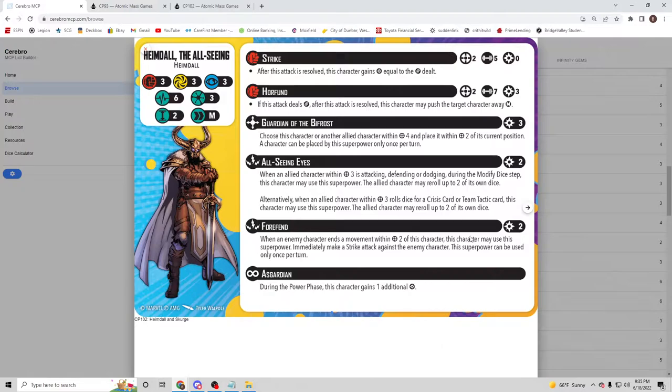Once he flips with eight power, you're happy for pretty well the rest of the game because people will start playing around it. Then you can start using All-Seeing Eyes and Forefin more than Guardian of the Bifrost. If you're playing a scenario where you don't have to use Guardian of the Bifrost, being able to use All-Seeing Eyes or Forefin every turn seems really good.